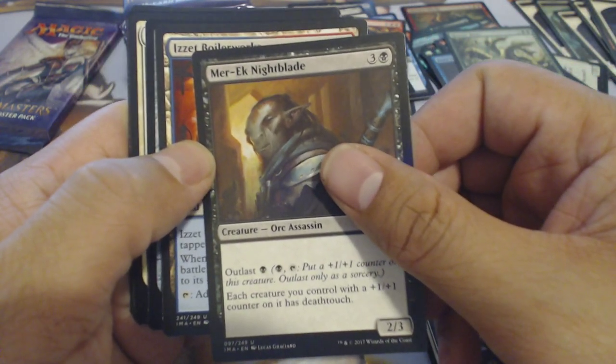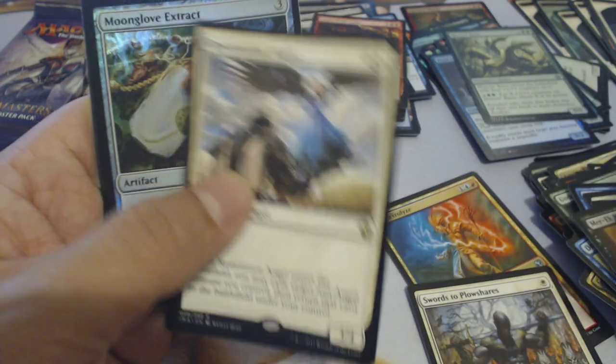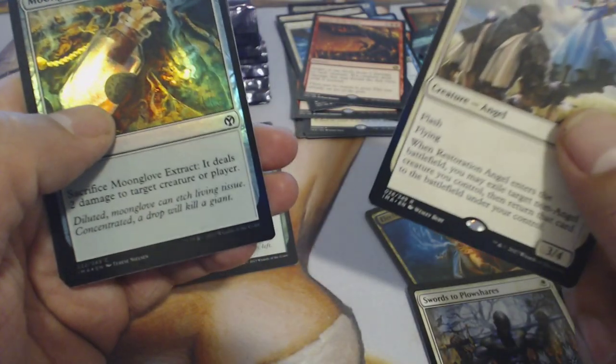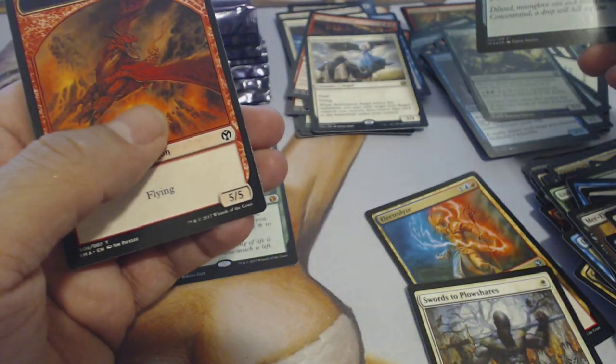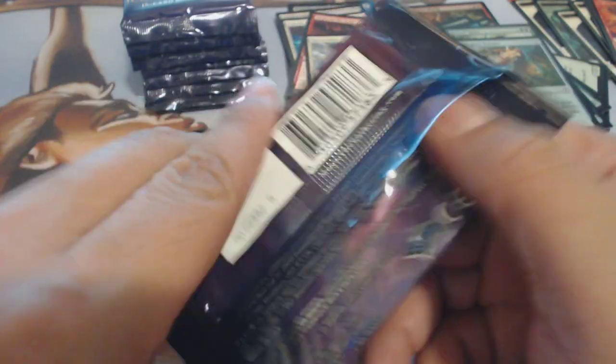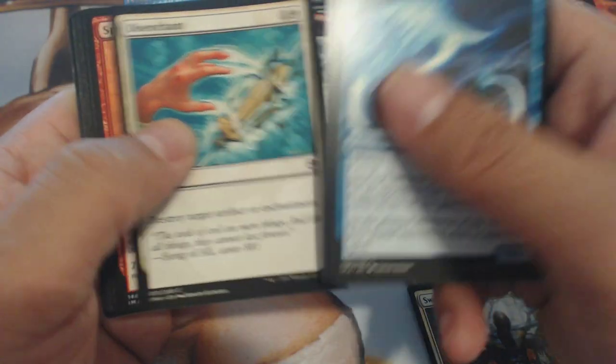We got a Nightblade, Boilerworks, Pristine Talisman, and another Restoration Angel. That's interesting. One mythic, three doubles, no foil rare yet.